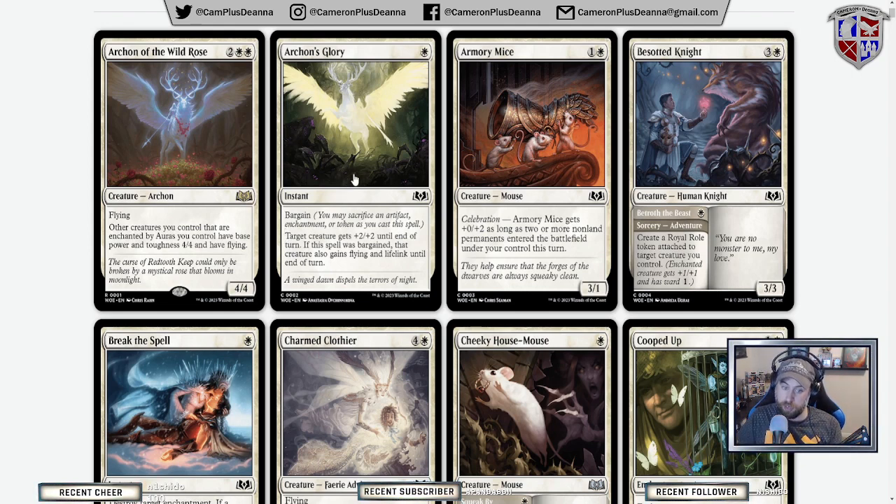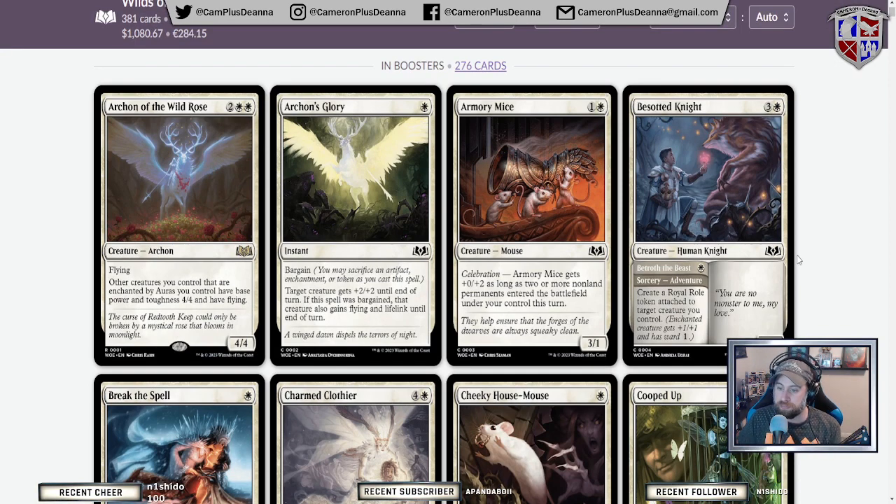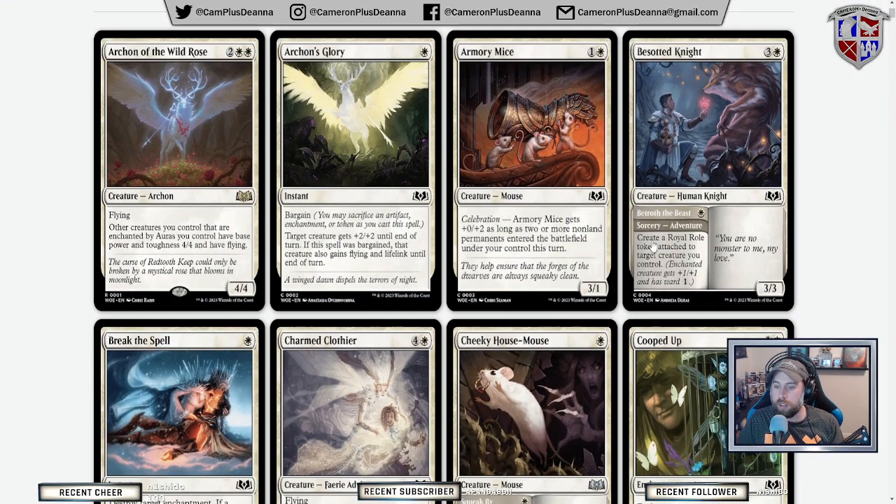Armory Mouse features the Celebration mechanic, which triggers when two or more non-land permanents have entered the battlefield. Armory Mouse gets +0/+2, so it becomes a 3/3. Seems fine. Besotted Knight creates a royal role token attached to target creature; the enchanted creature gets +1/+1 and has ward 1, and the creature becomes a 3/3. This lets us see two of our mechanics: the return of Adventure, which is super powerful.